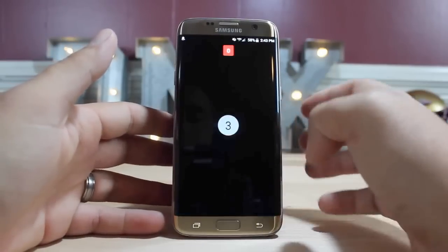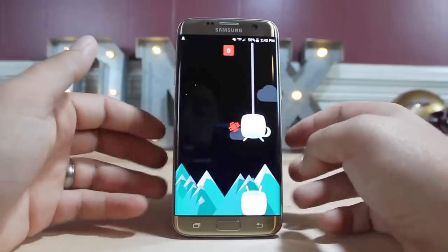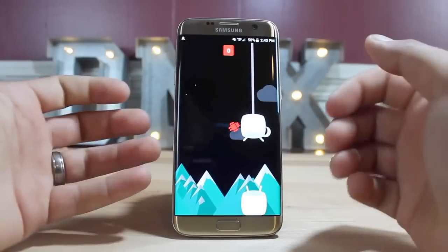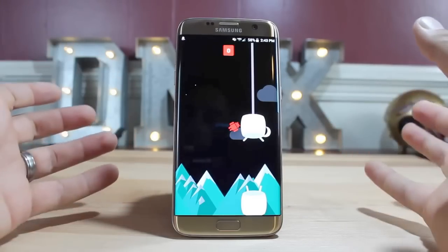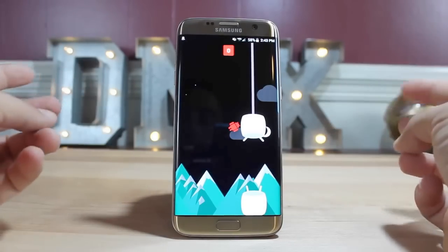And here is the Easter egg. There are actually two options for the Easter egg. You can do the Marshmallow game, or you can do the cat game which allows you to place food or treats and then a cat will come — you can actually capture cats.